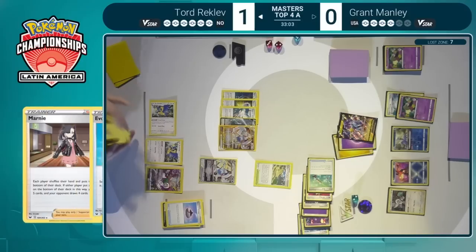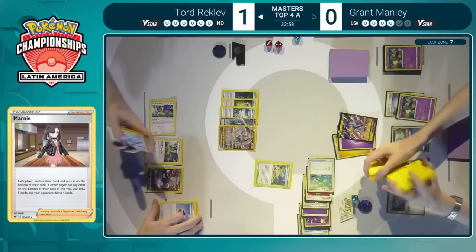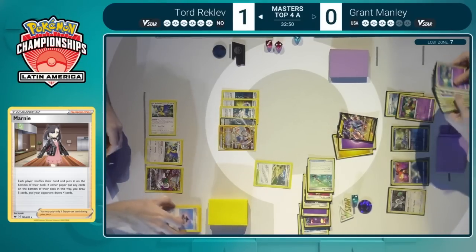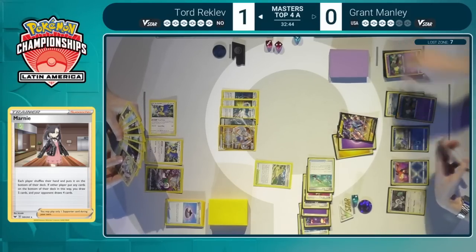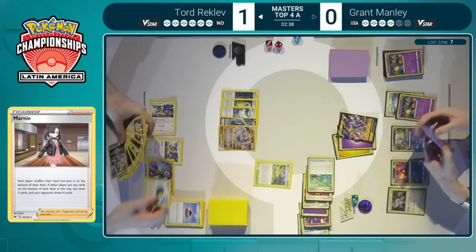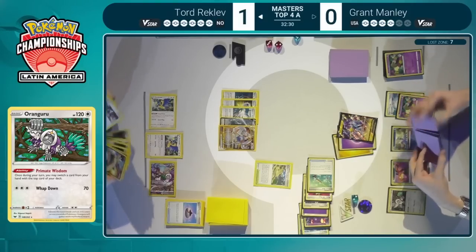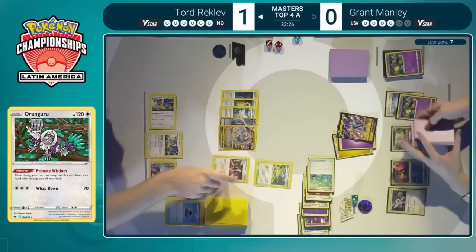Tord is still going to have to make that decision on whether the Dunsparce is impactful or if he can forgo it. The big thing with the Collapse Stadium and the Dunsparce is that if Grant somehow did have a way to take down that Lugia, then Tord wouldn't immediately have an answer to whatever Grant did use. That means Tord would have to find either one of the Capture Energies, Quick Balls, or Ultra Balls to find his next attacker. Tord deciding to value the Quick Ball here, going to leave that on top of the deck before the Marnie.